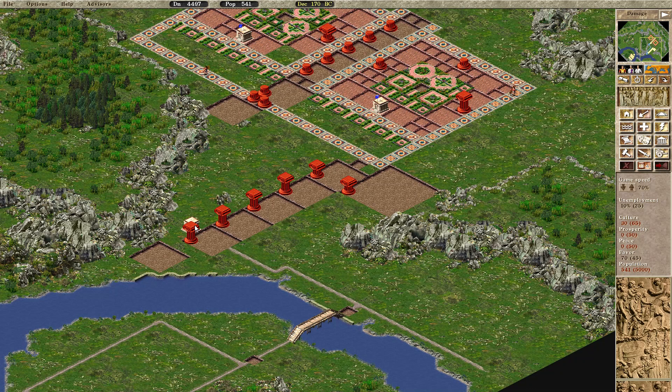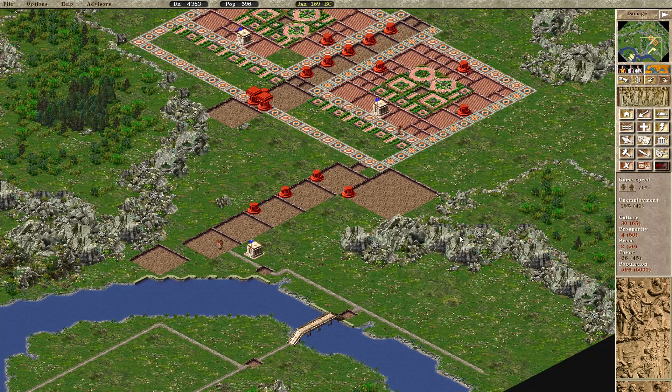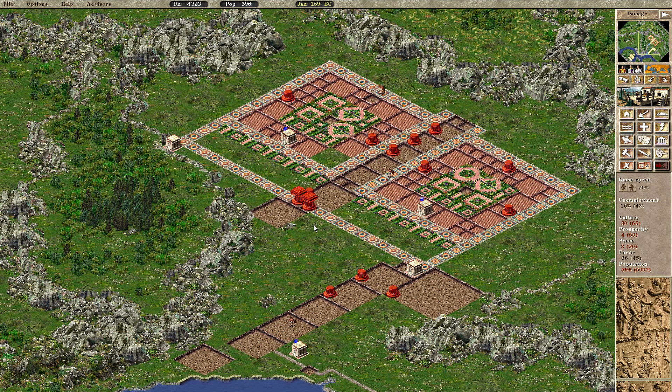This is not working — it should consider this to be a road. My understanding then is that these are not going to daisy chain like this. Let's put this here as a test. Why does that one go but that one doesn't? I guess because it's touching a road. I just want to point out how ridiculous it is that as soon as he walked past it's building up again. Let's get an engineer's post here and here because those are going to fall down.